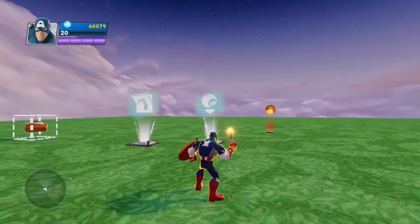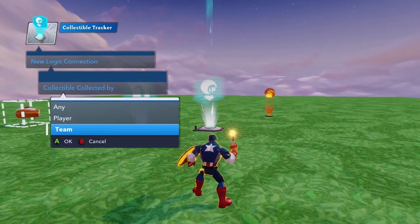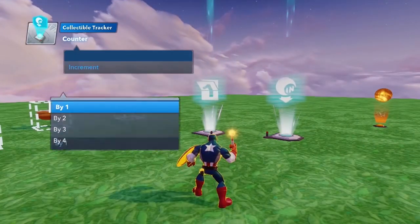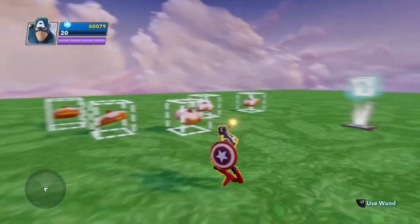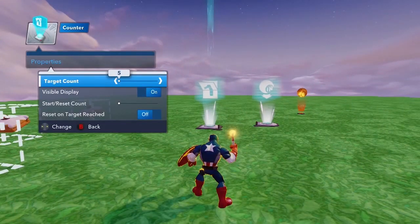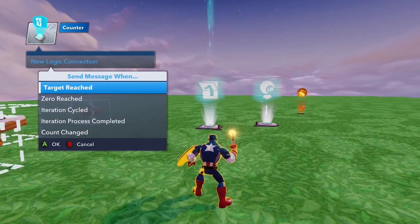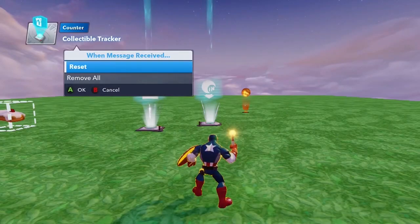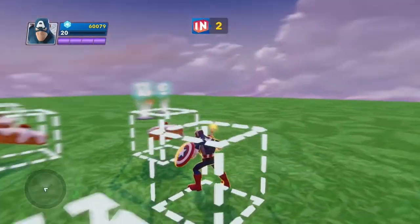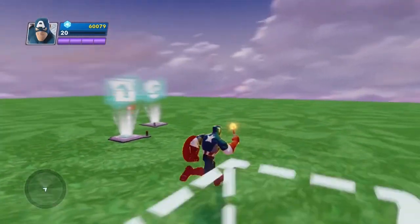There's another cool feature I'd like to show you with the collectible tracker. Let's say that when I pick up a collectible and I'm on the orange team, it's going to increment the counter by one. I have five pastries on the level, so I'm going to go into the counter's properties and say the target count is five. Then in the counter's logic, I'm going to say when the target of five is reached, we're going to reset all the collectibles. So I collect all five — one, two, three, four, five — and all my collectibles have been reset. It's a really cool way to start the game over quickly.